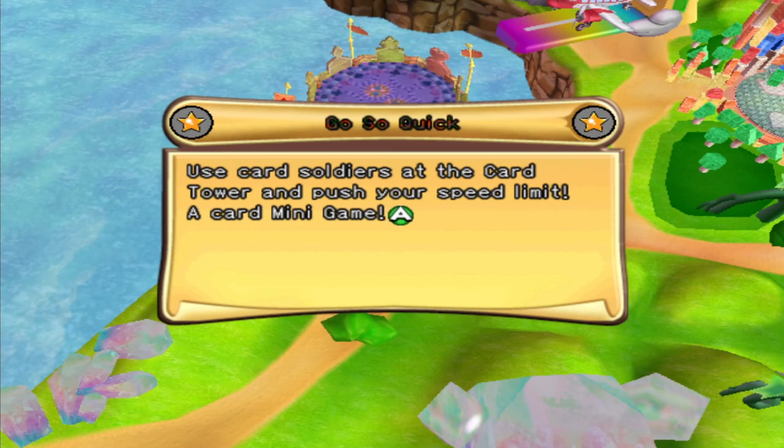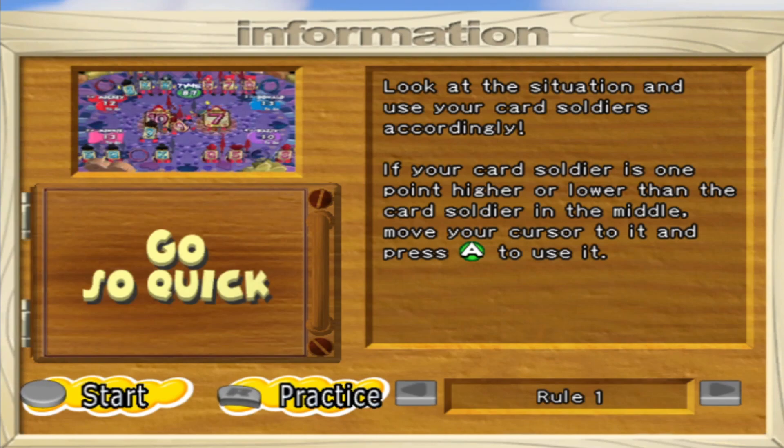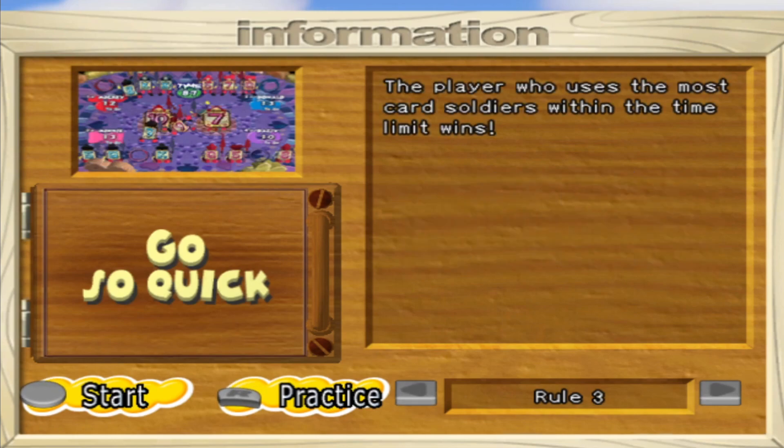Use card soldiers at the card tower and push your speed limit. Press A to use a card soldier, X to use a power note. Look at the situation and use your card soldiers accordingly. If your card soldier is one point higher... so it's... is it just higher and lower? Is that just what the game is? It's Queen, King, Ace, 2. So Ace is both a 1 and a 14, technically.